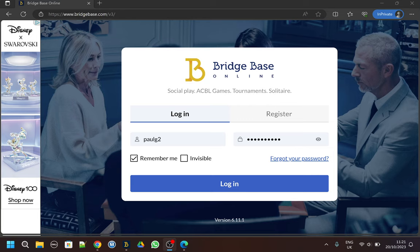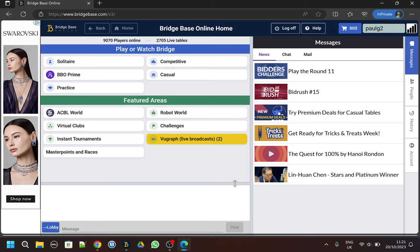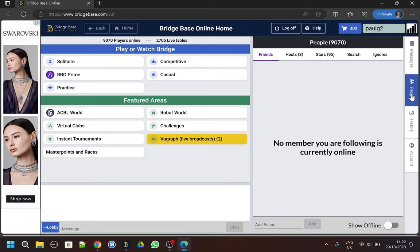This assumes that you're already registered on BBO and have a username and a password. I'm going to log in here - it connects slowly. Then I'll go to the People tab on the right-hand side. You can see you have no friends at the moment. If you go to the bottom right and click Show Offline, it would show any friends you have who aren't on BBO at the moment.